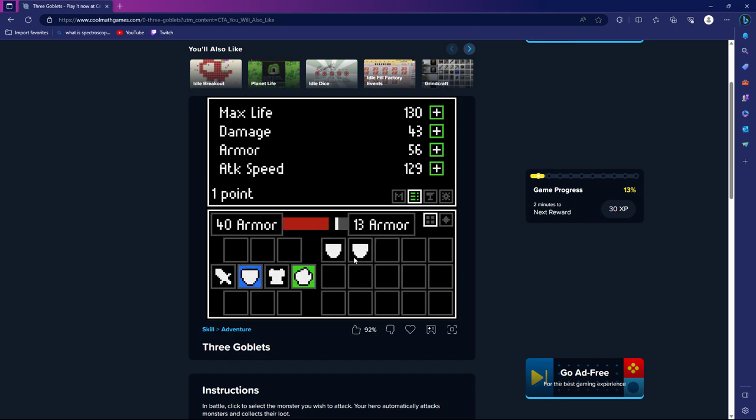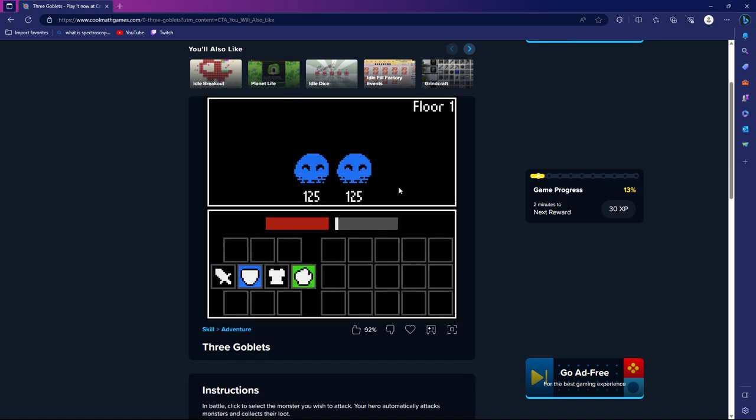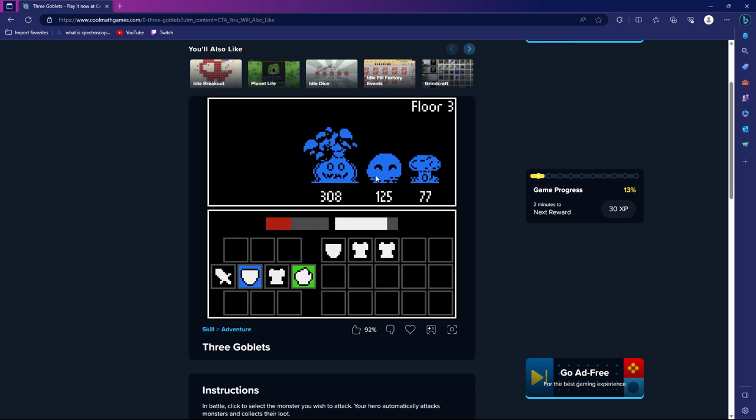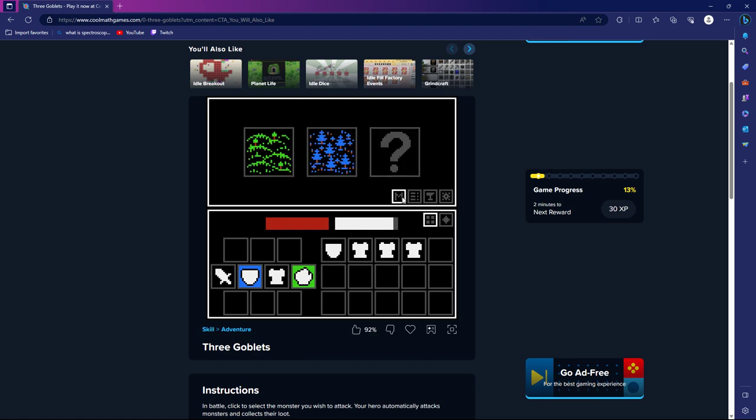Oh my gosh! Now I can do that. I'll go damage again. I wonder how you get the skill points. I kind of like the fact that it doesn't tell you stuff — it's kind of weird but I kind of like it. It forces you to quickly think and figure stuff out for yourself.